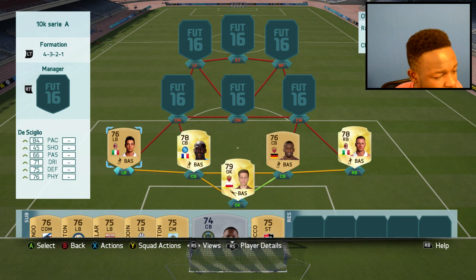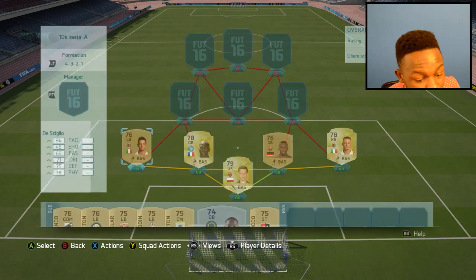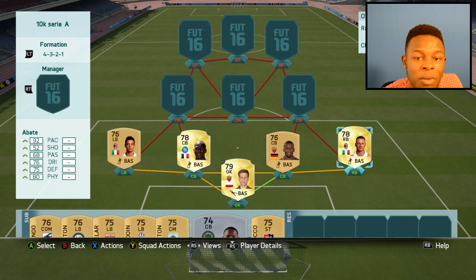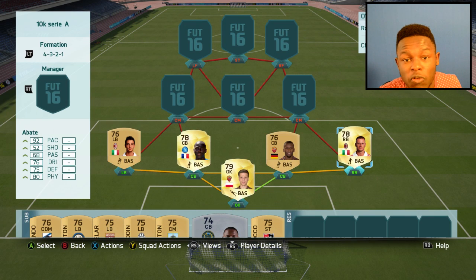For full backs, we have De Sciglio. Not a lot of people use him or probably know who he is, but he's got 84 pace and he's 6'4". Trying to get past a player that big is really hard, and that's why I put him in this team. He only cost 450 coins - there's no reason not to use him. On the other side, we have Abate. He's fast and sweaty, and that's why he's in the team. Only cost 1.3k coins.